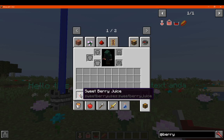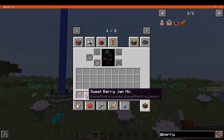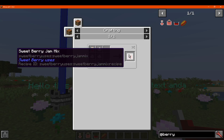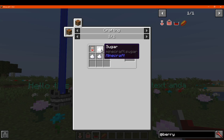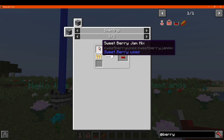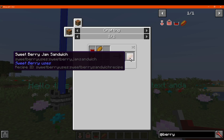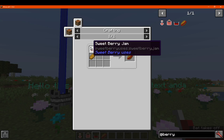You can make sweet berry juice from three sweet berries and a glass bottle. A jam mix made with sugar and the berry juice. Jam from the mix, which is just smelting it. And then you've got a jam sandwich with two bread and a jam.